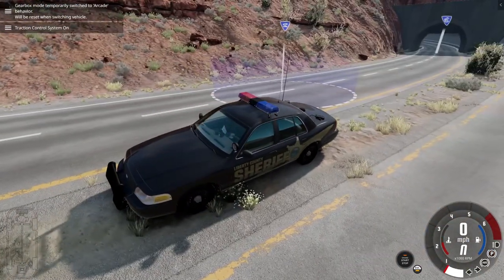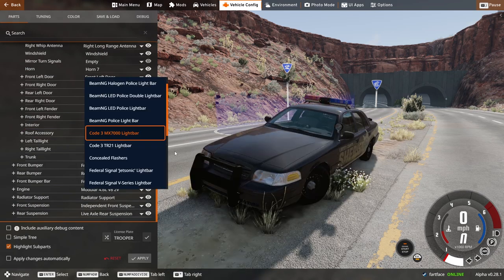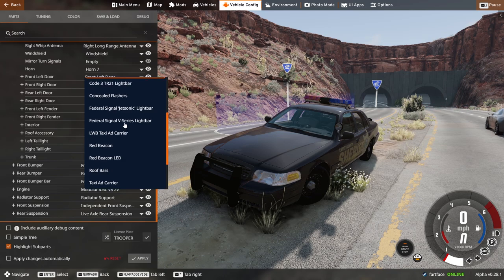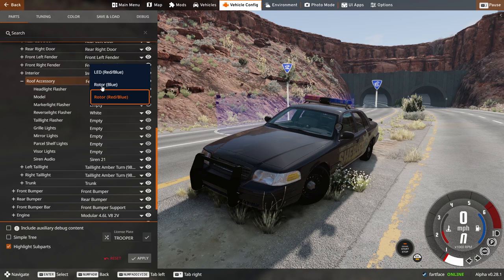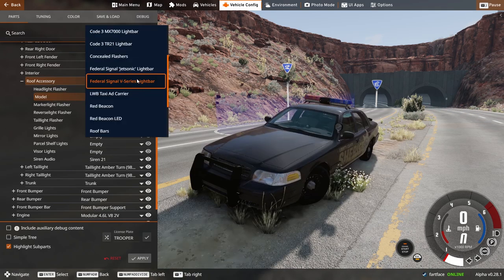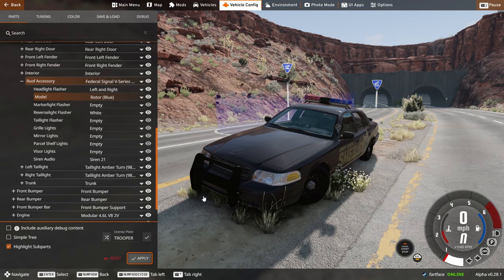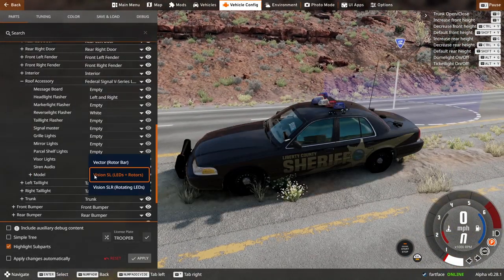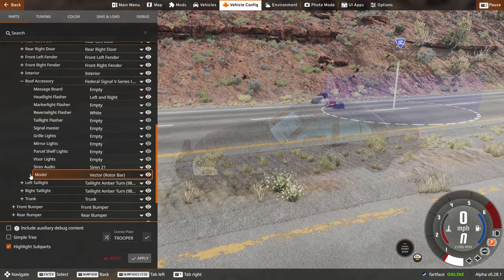Yeah, looks like this guy's done. Let's change up our light bar once again — let's see what ones we've got. I don't really like the Code 3 ones, they kind of look weird. We can do the Vector. There we go — so we can do full-on rotating. Can we make it all blue? Oh yeah, we can!